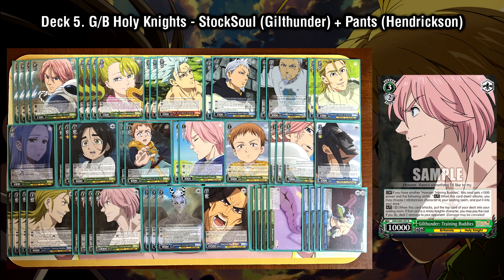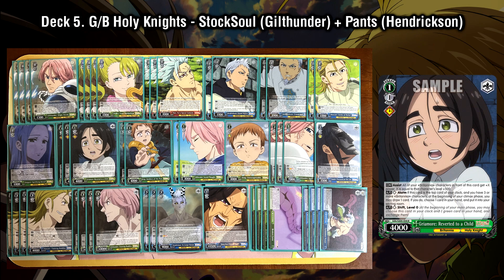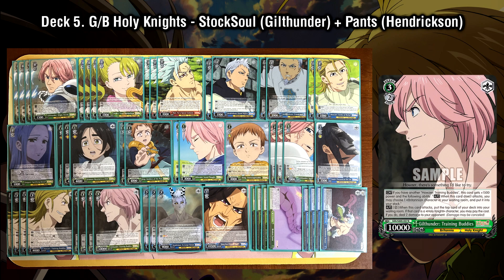That isn't the only strategy — given that Gilthunder's power can get to 11.5k, you can just use him to attack your opponent's board and make use of that high power rather than going for direct attacks. Sometimes that is the correct strategy. On top of that, the Griamore who is the early play condition is also a level assist you can slap onto your board to make the two training buddies even higher power. The last part of the double early play package is Gilthunder's second effect — on attack, you mill the top card of your deck (mandatory), and if the milled card is a Holy Knight trait character, you may pay two stock and deal two damage to your opponent. This gives you a sort of Chika Yo play style — double early playing, making a big impact on the board while potentially doing extra damage — and allows you to get quite aggressive during the mid-game.